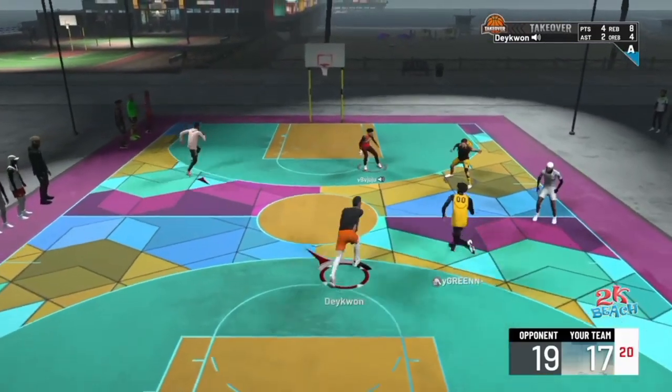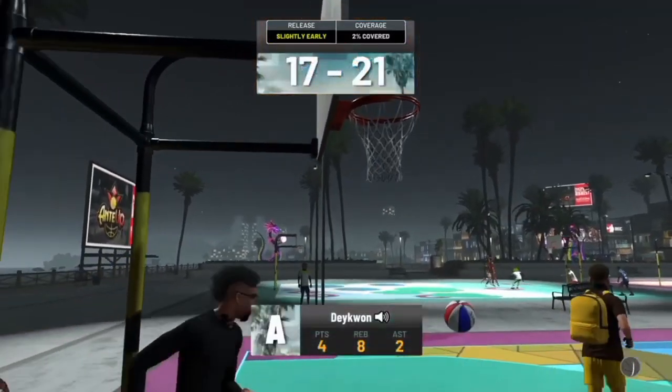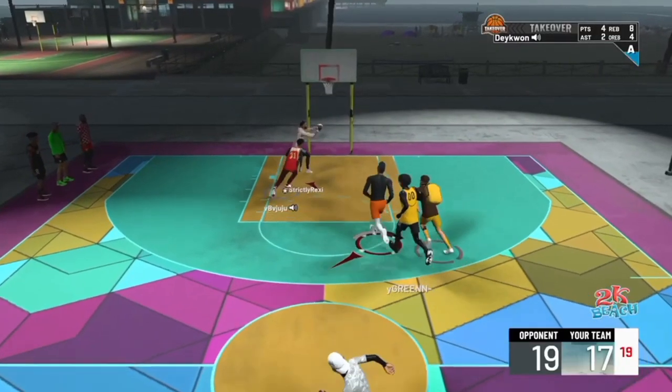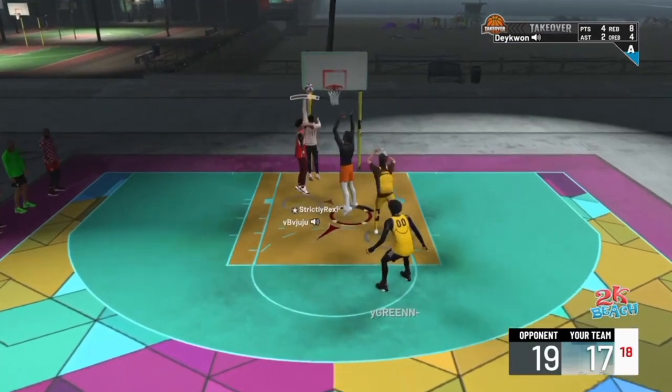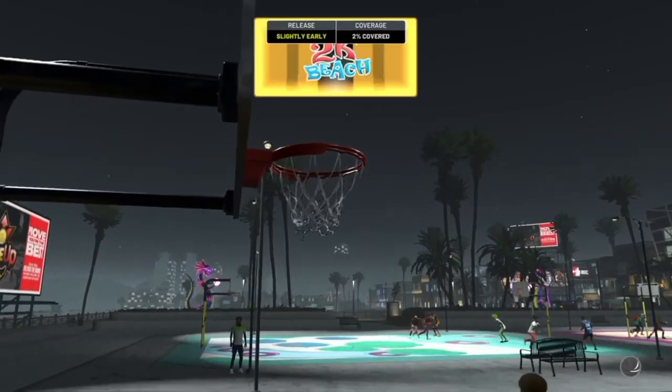They really have a whole badge that helps you get blocks, and they have another badge that helps you get chase down blocks - which is Chase Down - and then Rim Protector helps you get blocks in general. So no, I don't think vertical matters for blocks. Now we're on to rebounding, and this is probably the biggest topic for vertical.